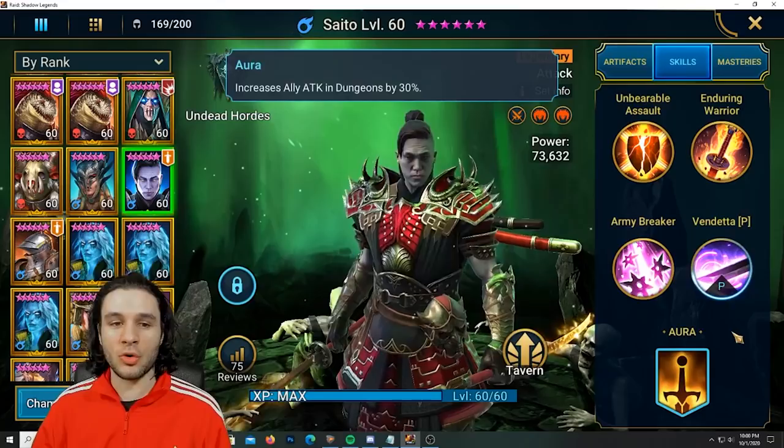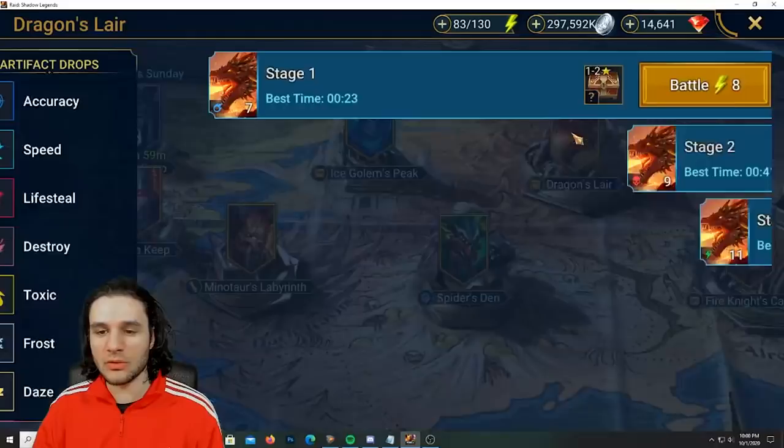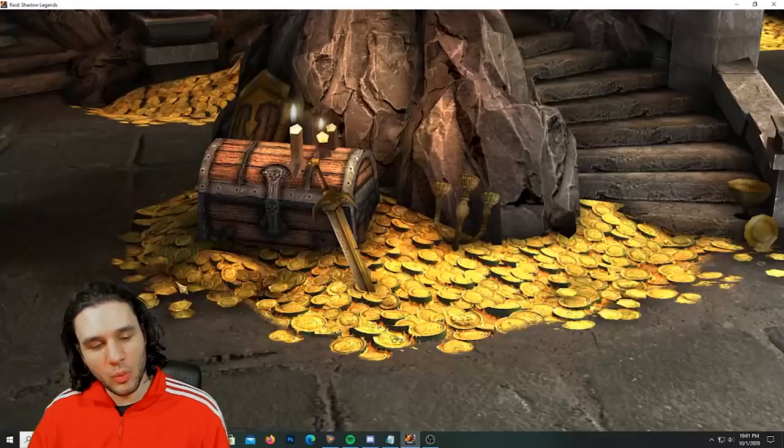He has a lot going for him. His aura increases attack by 30% in all dungeons. The first place we are going to use Saito is Dragon 20, just to get a feel for how much damage this champion can actually do.